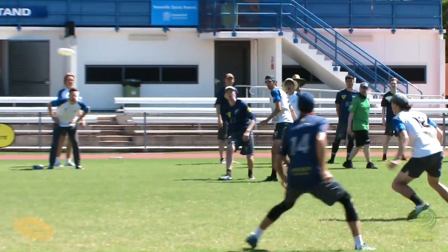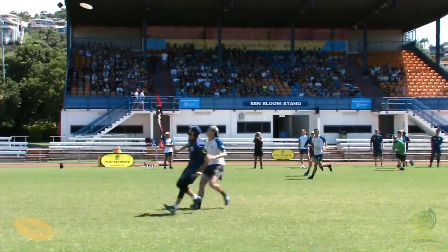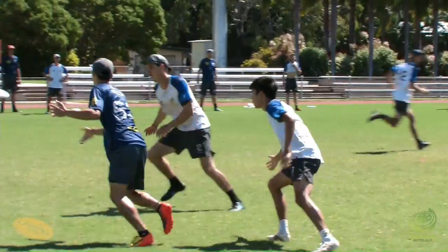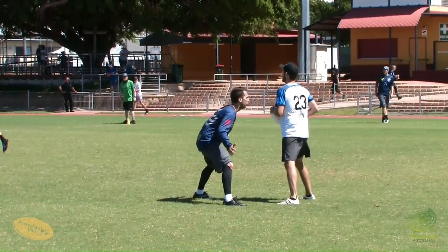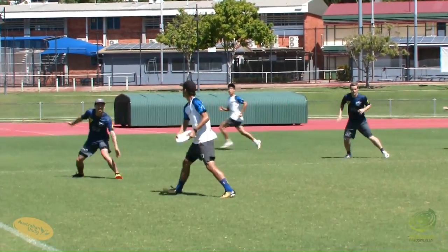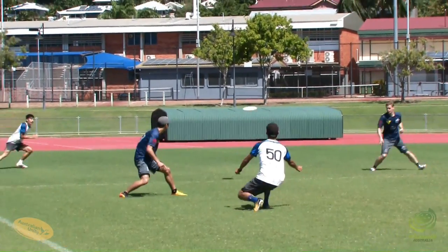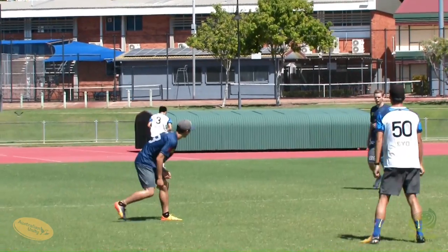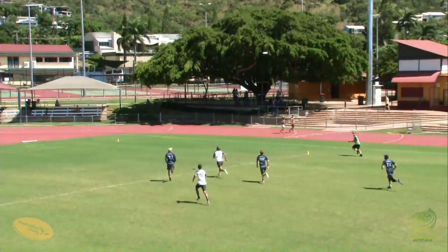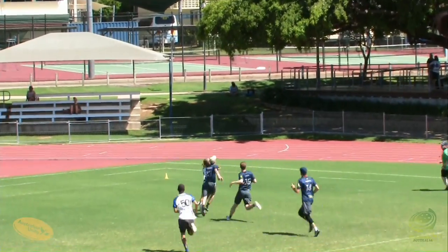Hands on it for the first time at this point. Big swing to Spellman — floats it. Ash Evans on Cal Spellman. Oh, that's a contest! And Cal Spellman comes down with it. That throw just a little too difficult to sit out in space. Blakely with his signature inside forehand, and Mark Way connects with Alex Gann. He's got Grimmond going deep — that is a very risky choice.